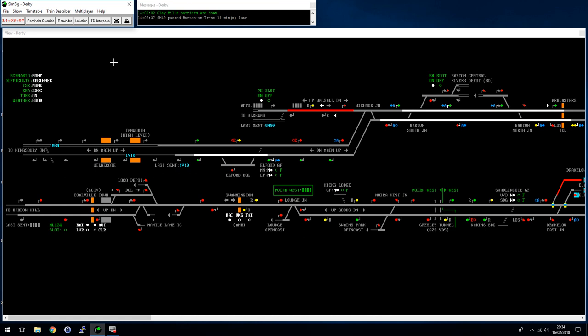Welcome back to my series of SimSig tutorials. In this one I want to look at Derby, which I believe is a simulation you get for free when you download the main SimSig system files. I'm not sure if I still have it because I had it before or because it's still free, but either way it's a quite fun one - kind of medium level difficulty.